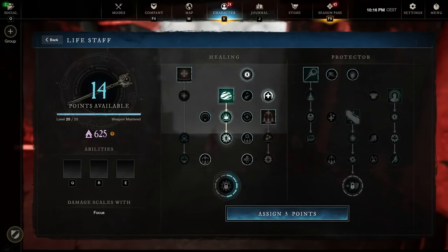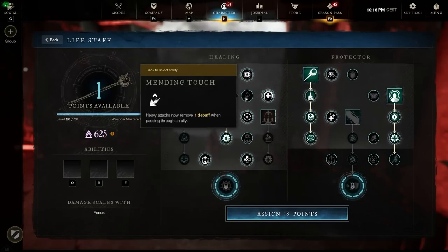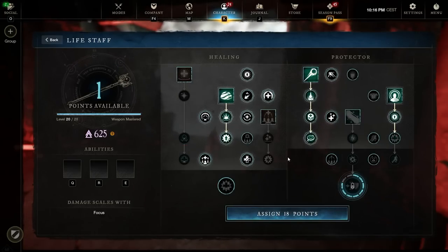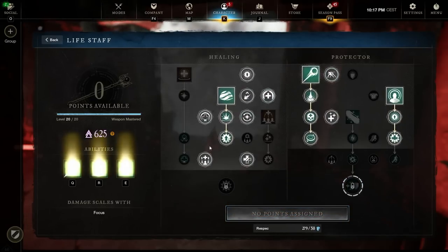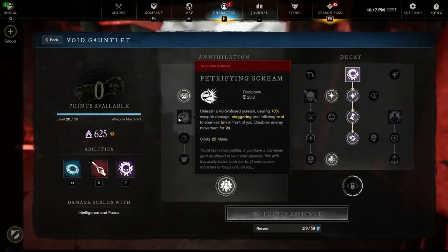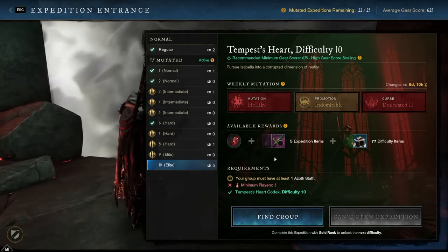For this run I wasn't using Keen Speed; I took a different passive instead, but you could swap it for Mending Touch — we'll talk about why that's useful. Some people ask why I don't have Divine Blessing. It's because we don't have enough points; I'd have to give up Radiance Blessing or Protected Strength, and I just don't think it's worth it. On the Void Gauntlet we have Void Blade, Oblivion, and Orb of Decay. Sometimes I use Scream if enemies have healing and we need Petrifying Scream, but there's no real enemy healing in Tempest Heart, so we don't need it.